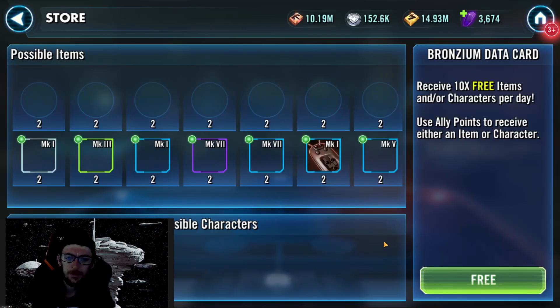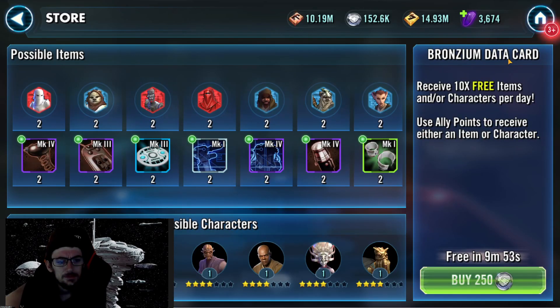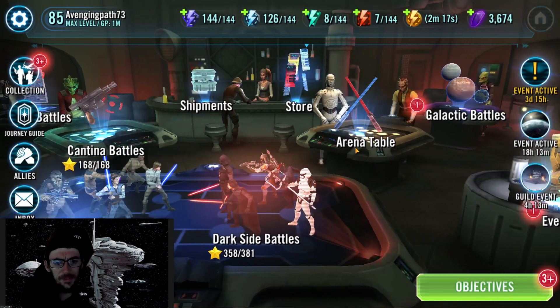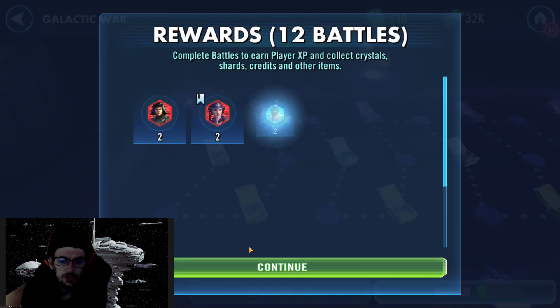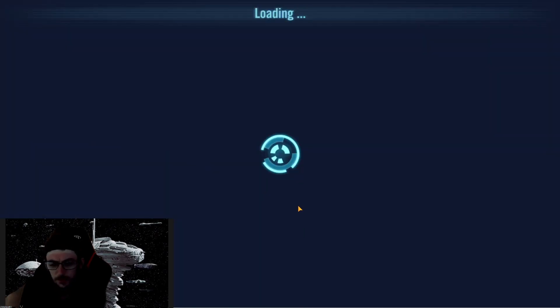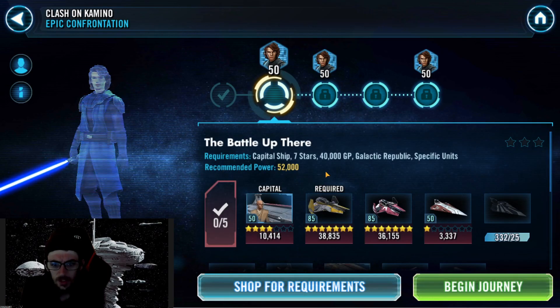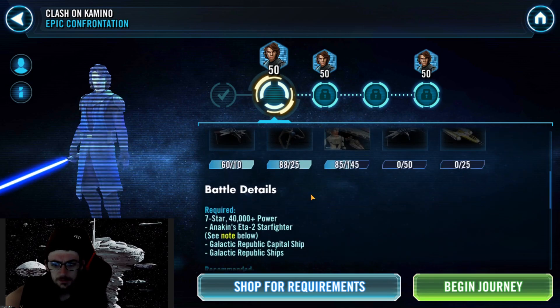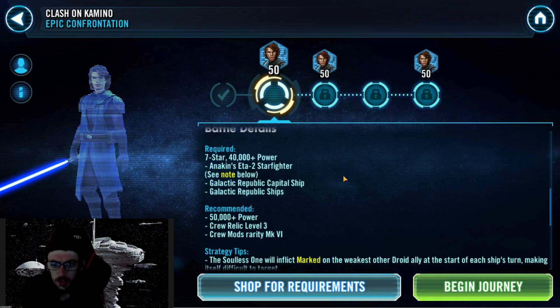If I remember right, when I went and used my ship energy, I got B1 up to 330 shards, I believe. So with that, all I have to do now is get the GP of a bunch of characters up. I have them all for the GAS requirements — let's take a quick look at it from here. For GAS, it wants everything around 40,000 GP.